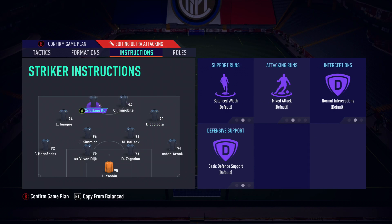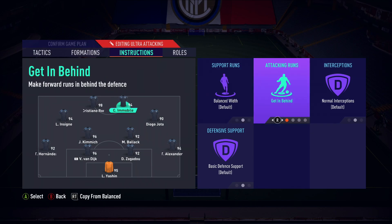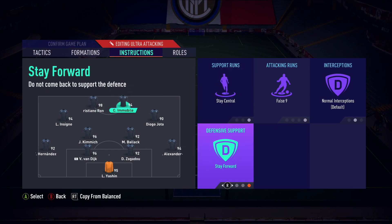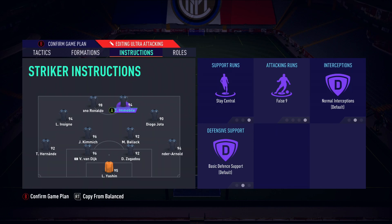For Immobile and Ronaldo up top: your most potent striker wants to be on get in behind and stay central, and your more creative striker wants to be on false nine and stay central. I like to have them on basic defensive support. The false nine drops in so when Kimmich and Ballack move forwards they have an easier pass into someone like Immobile, who links up between Insigne, Jota, Ronaldo, and the midfielders. The false nine player will still score plenty of goals — early in the year I played with Cruyff as my false nine and he scored more goals than the other strikers.